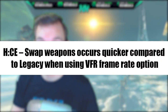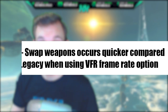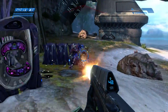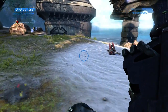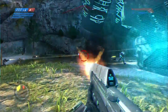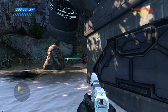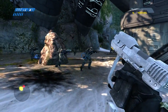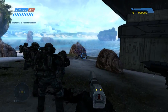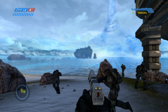Another CE fix: weapon swaps occur quicker compared to legacy when using a variable frame rate option, meaning higher frames caused faster animations — an unfair advantage. These games were designed for 30 FPS, which was even a high standard on the original Xbox. Bumping them to 60-plus frames causes these kinds of frame-rate-tied engine quirks, so it's good they've addressed that.